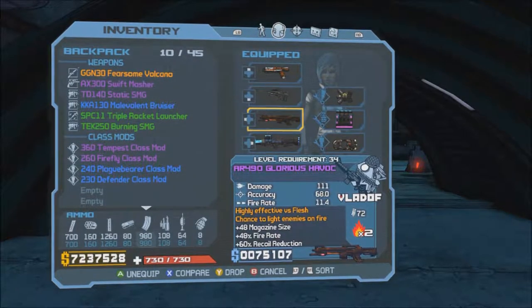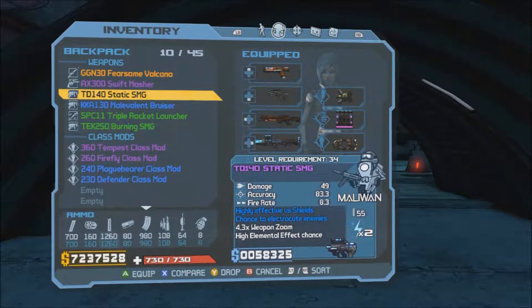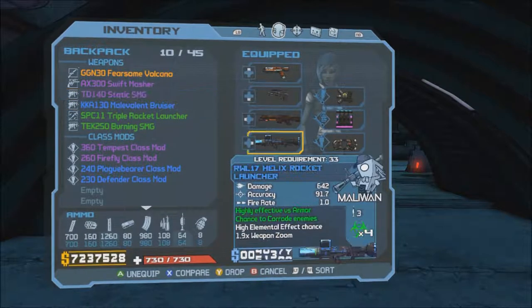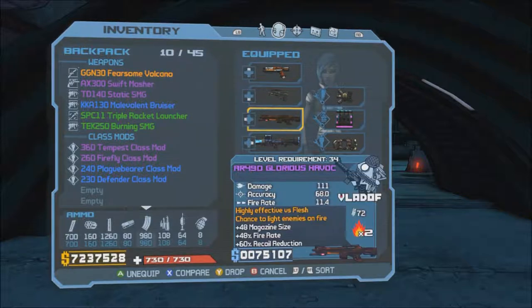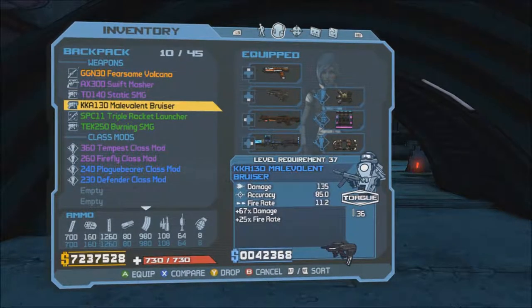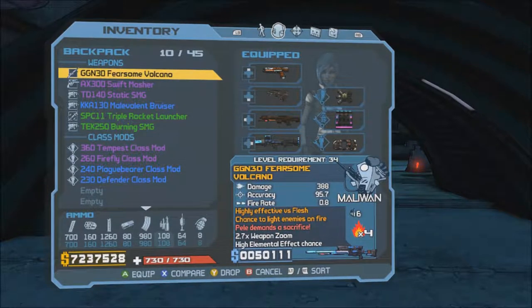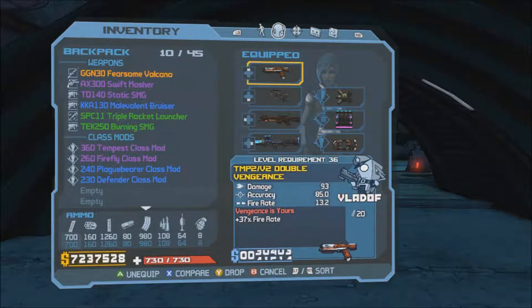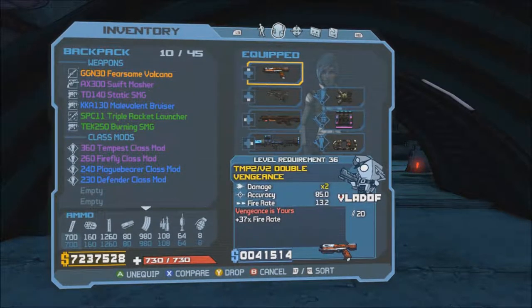plus some extras because you might start running out of ammo and you might run into enemies that are immune to certain types of elemental damage. So you want to make sure you have at least one of each type of elemental damaging weapon.